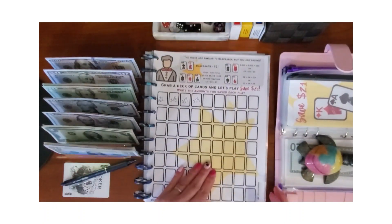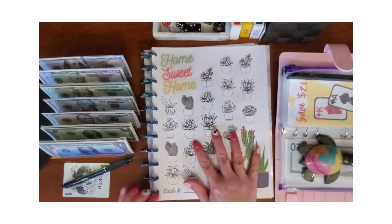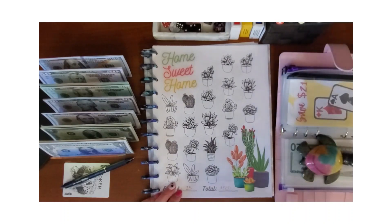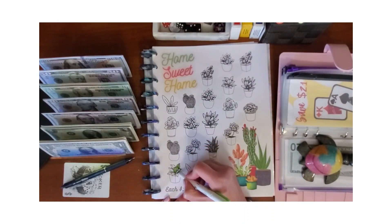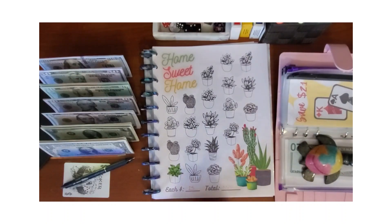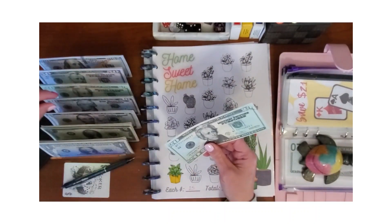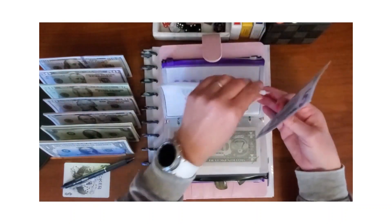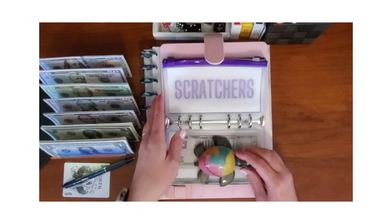The next one is my home fund — this is just to save up for any home repairs or maintenance we may have. Each icon is $25, so I'm going to do one icon and save $25. This challenge is one of mine — you can find it on my Etsy shop at Simply Living Saves.